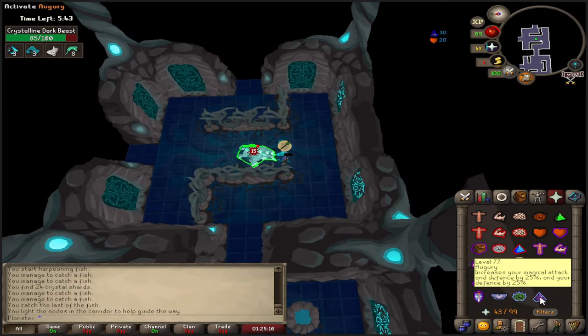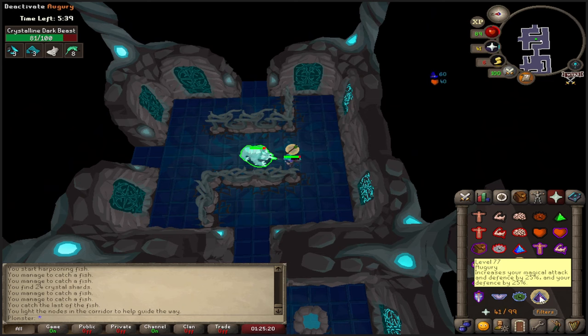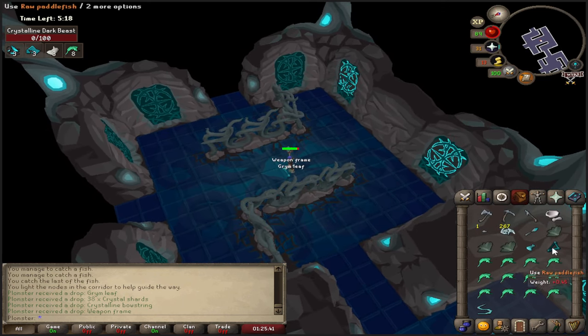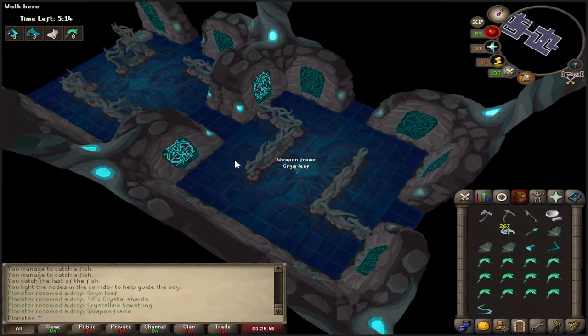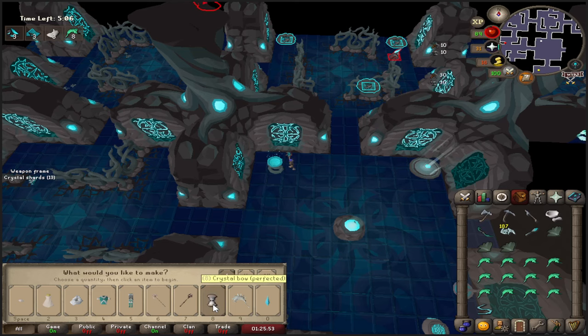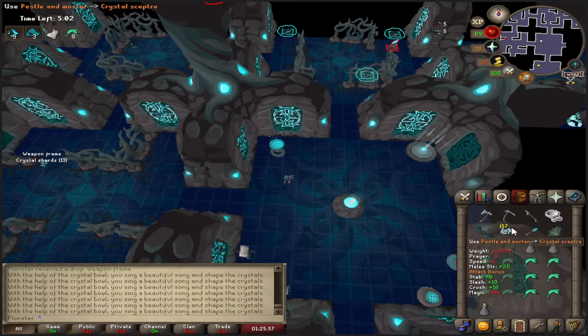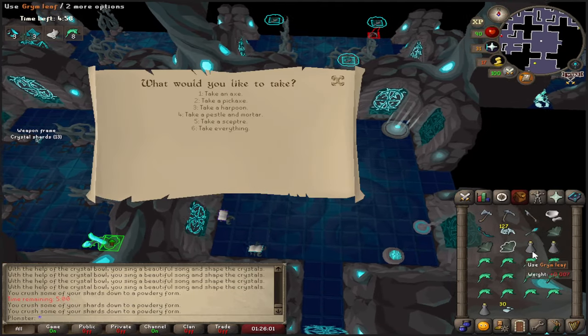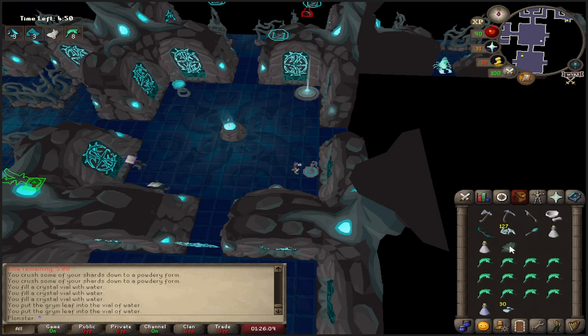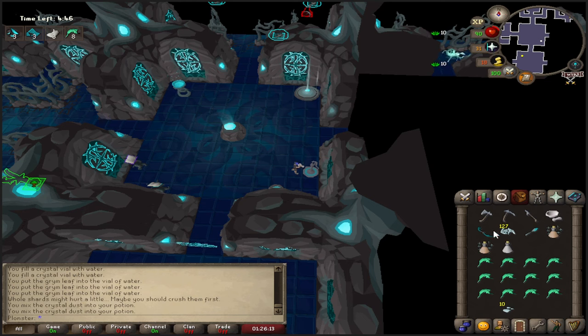We've found the dark beast demi-boss — excellent. Protect from range, flick augury. You'll notice the demi-bosses have highlights: the dark beast is green for range, the dragon is blue for mage, and the bear is red for melee. Pick up the crystalline bowstring and some more shards. Now making the perfected staff and perfected bow. Get the three vials, fill them with crushed dust at the water pump. From here it's just cooking the paddlefish and dropping all items before entering the Crystalline Hunllef room.